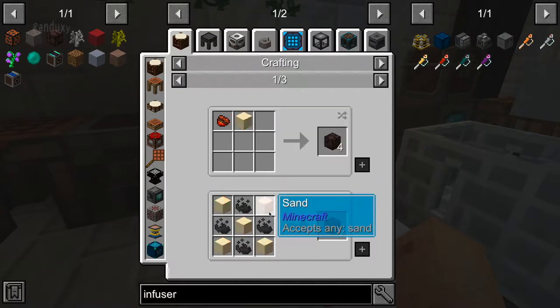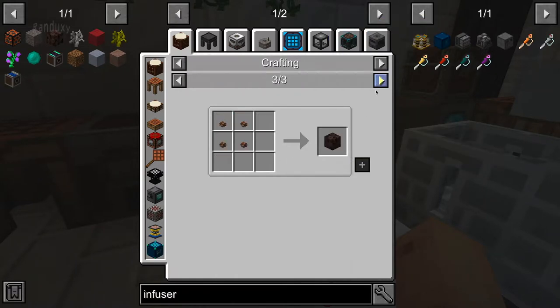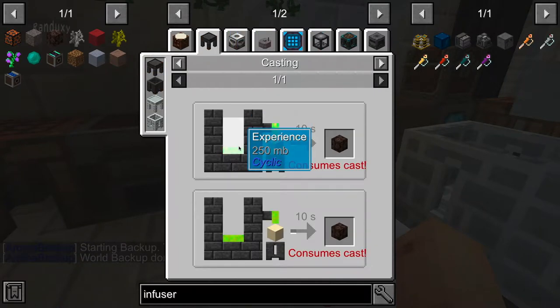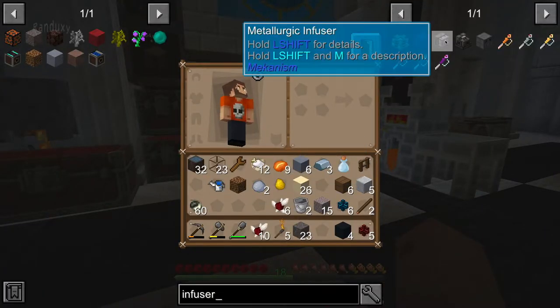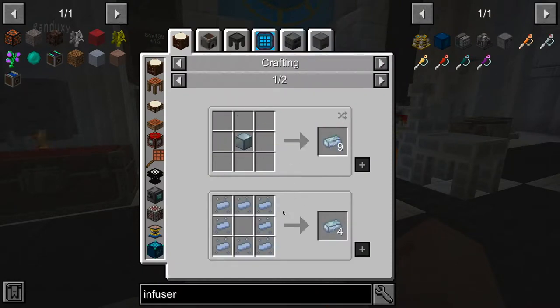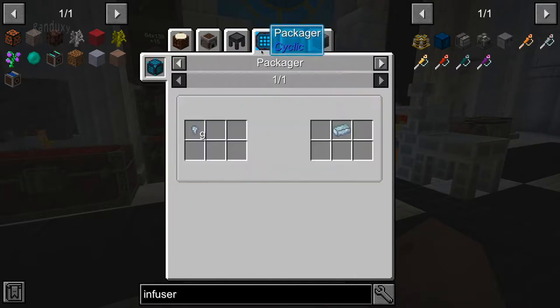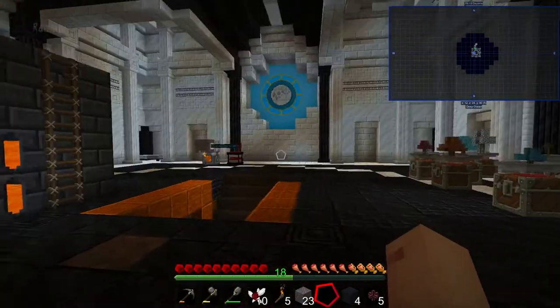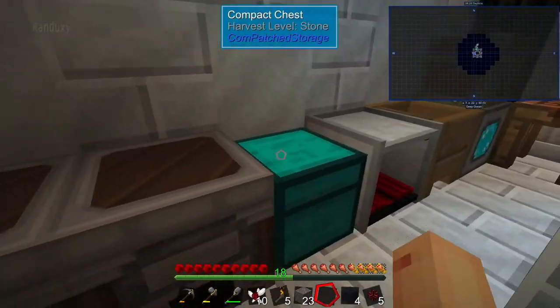The problem is I can't get soul sand easily. I'm going to have to make a mob generator, and maybe I can get wither dust, but getting experience is the other issue — there's no real way unless I pour experience onto sand. I don't have the tools to collect experience, so I might have just hit a wall with the infuser. I need to figure out how to get osmium and quartz resin.